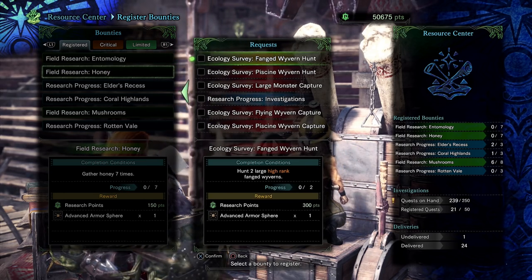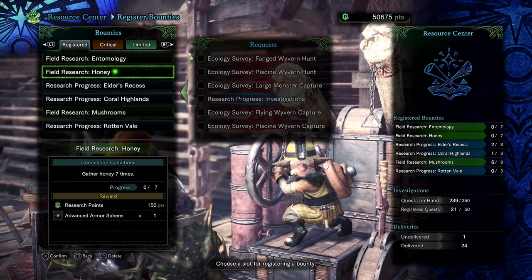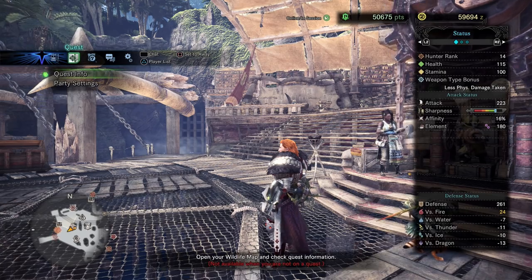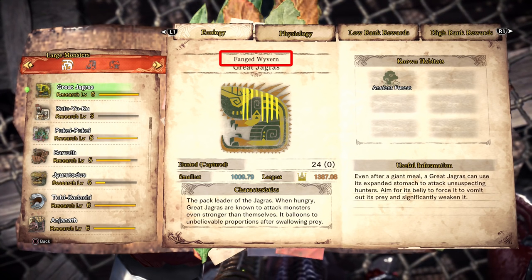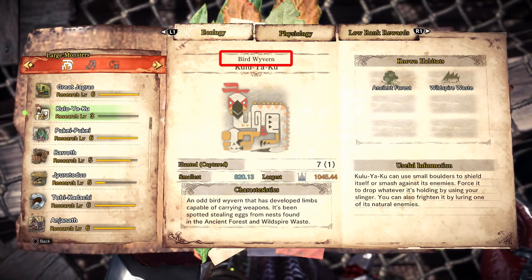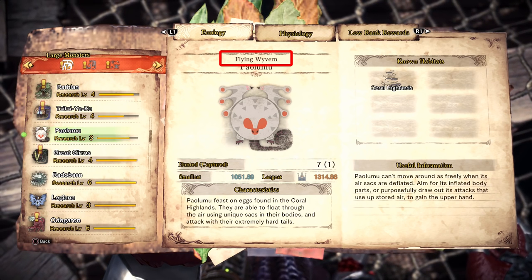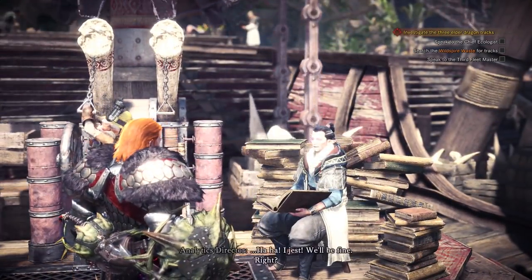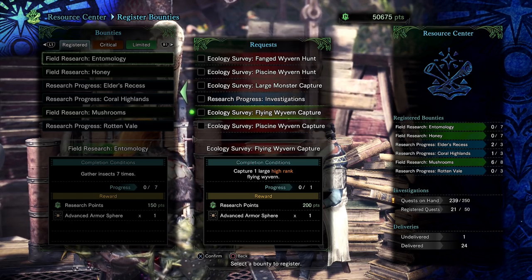Or if you know what type of wyvern you're hunting, you can target those bounties. You might wonder how to know — you can see right here this one has fang wyvern hunt, piscine wyvern hunt, large monster capture. Maybe you have a quest for a Paolumu and you're wondering what kind of wyvern it is. You can go to your Hunter's Notes, go to the Monster Field Guide, and it tells you right there. Great Jagras is a Fanged Wyvern, Kulve Taroth is a Bird Wyvern — so Paolumu, for instance, is a Flying Wyvern.